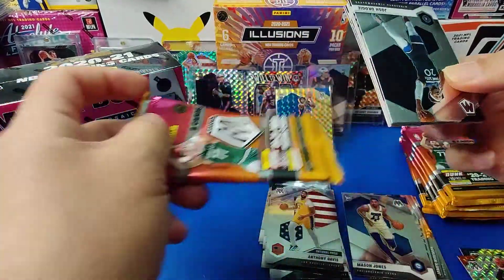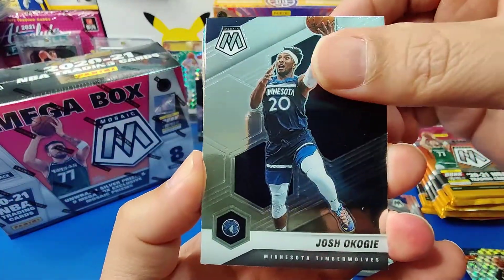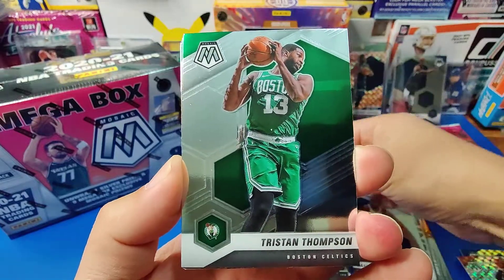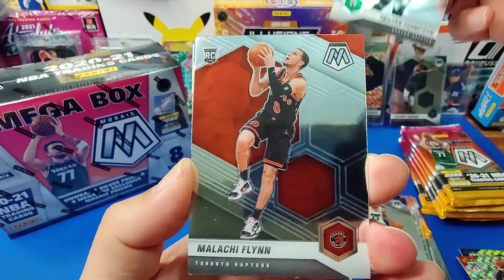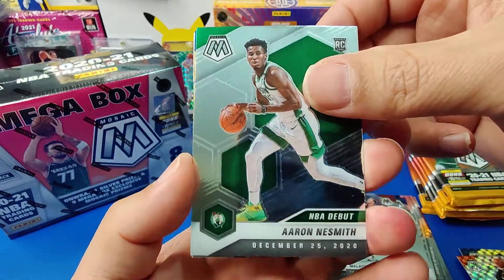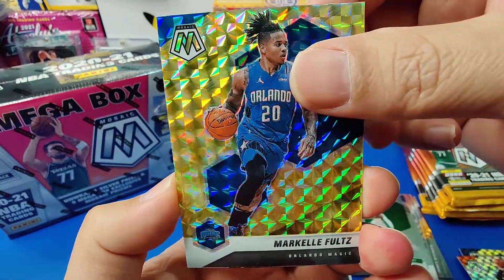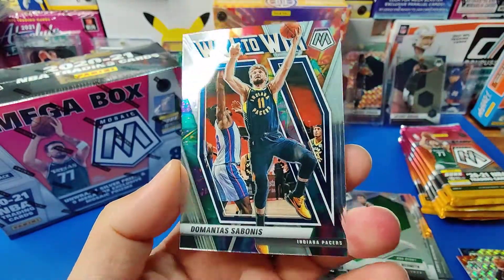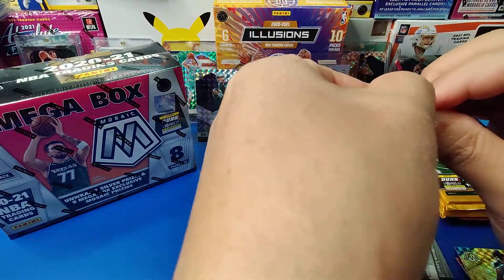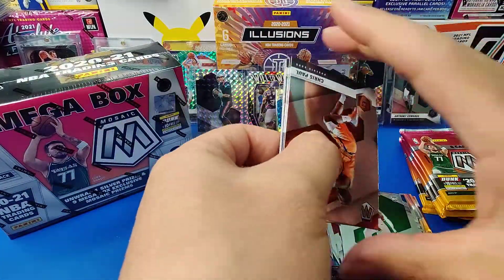Third pack. First mega — Josh Okogie, Bradley Beal, Eric Gordon, Tristan Thompson. Malachi Flynn is our rookie. Aaron Neesmith is our debut. Markel Foltz is our mega exclusive — yellow. And Sabonis. Nothing too great there. It's probably eight packs, eight cars.